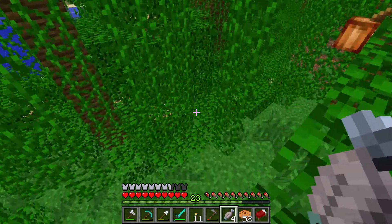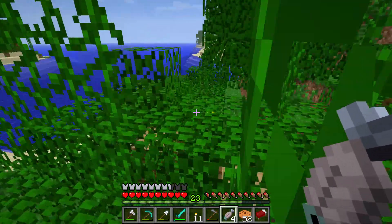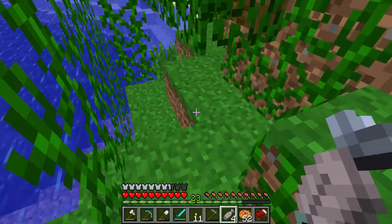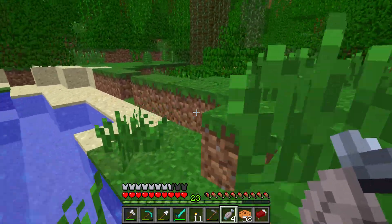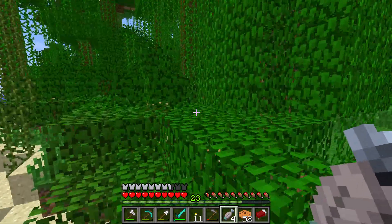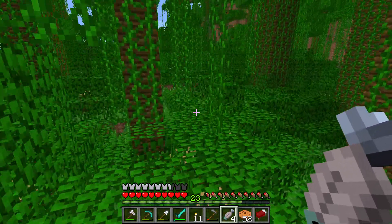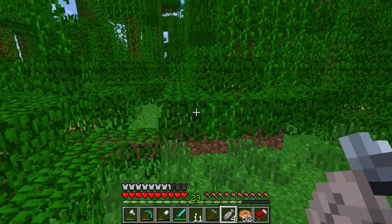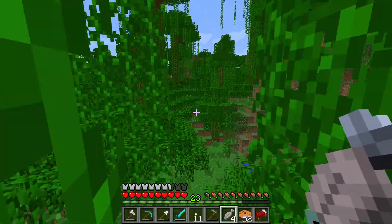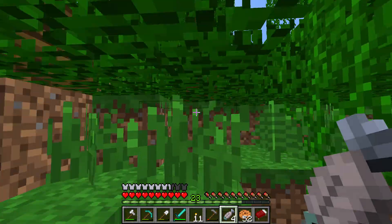If that's the case we're gonna have to make a boat and go out exploring in the ocean and hopefully find something that's not a jungle. One thing I've heard about the old additions is that the oceans are massive. And the oceans don't have much in them because this was before the aquatic update, so there's nothing really cool in the ocean - it's just a bunch of water and squids. That's gonna be pretty bad if we have to go out to the ocean, but if we have to I will do it because I want to explore.